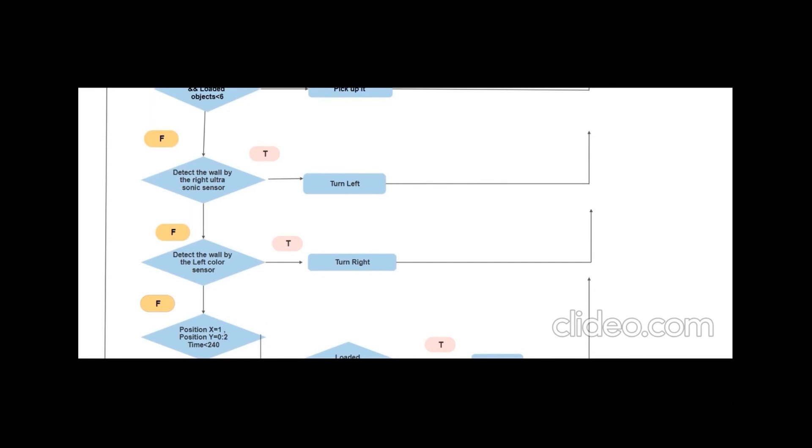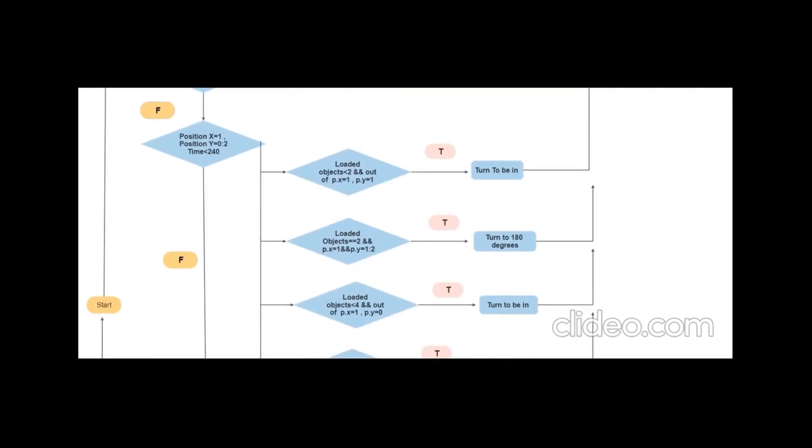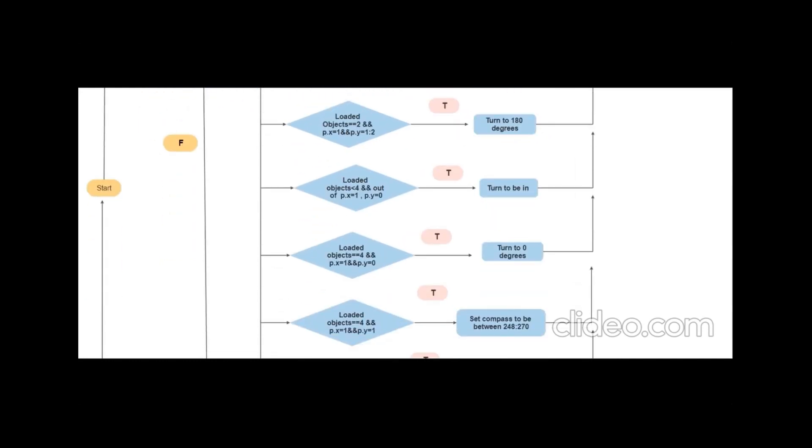If the wall is detected by the left color sensor, the robot will turn right. If position X equals one and position Y is between zero and two, and the time is smaller than 240 seconds: if the loaded objects are smaller than two and the robot is out of position X1 and Y1, the robot will turn back in. If the loaded objects are smaller than four and the robot is out of position X1 and Y0, the robot will turn back in. If the loaded objects are equal to four while position X is one and Y is zero, the robot will turn to zero degrees.